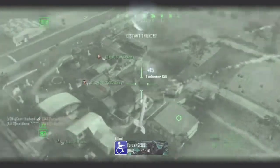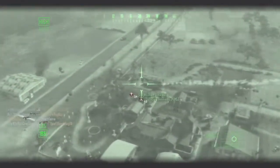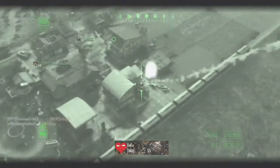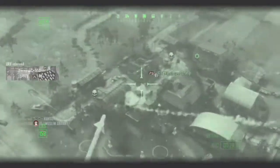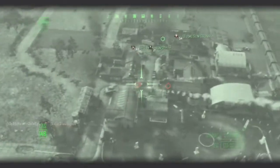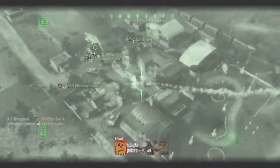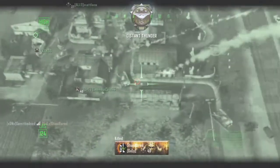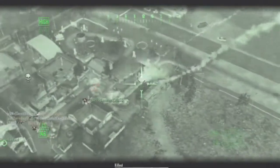Also, you could spend points on cosmetic/stealth options like a ghillie suit, because it really does make a difference when hiding. The bald character model in Black Ops 2 is so easy to spot - all you see is a shiny pink head, you've got no chance hiding with that. You could spend a single point on a mask or face paint, because little things like that help you stay hidden and suit your loadout to your playstyle.